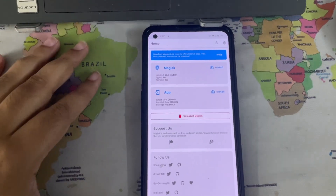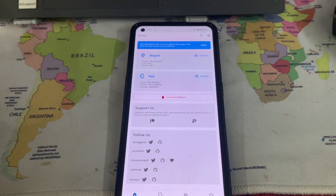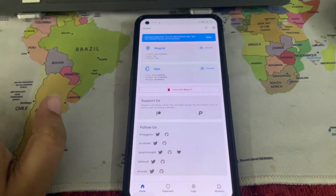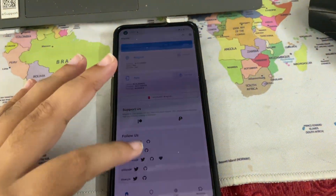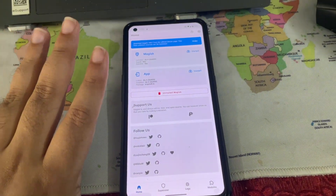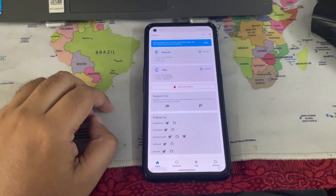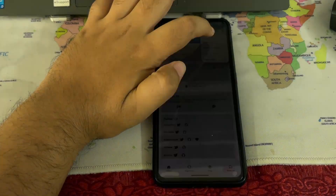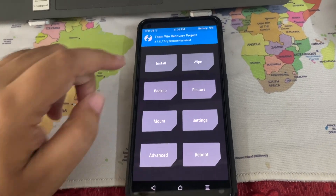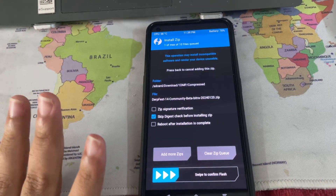The process is always the same — reboot to TWRP, flash the custom ROM, format data, type 'yes', then reboot. You don't need to flash firmware, guys. Don't follow other guides saying you need to flash firmware every time. If you're coming from RealMe UI latest which has the latest firmware, you don't need to be flashing firmware every time. Let's begin — first we'll reboot to TWRP.